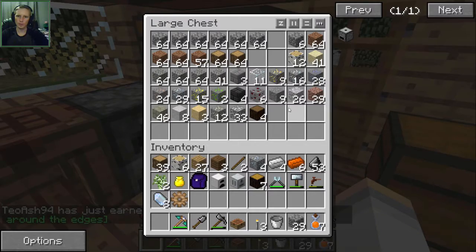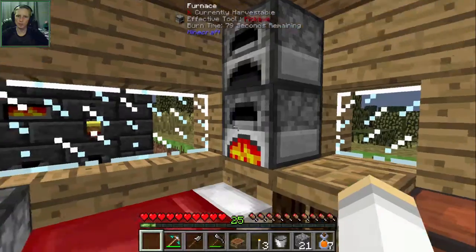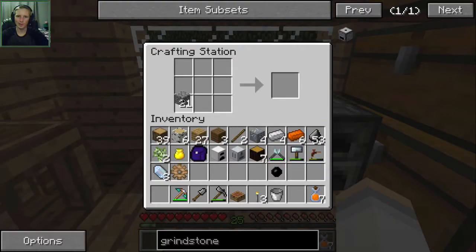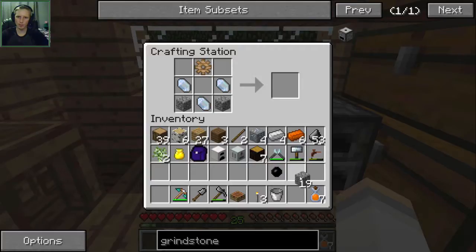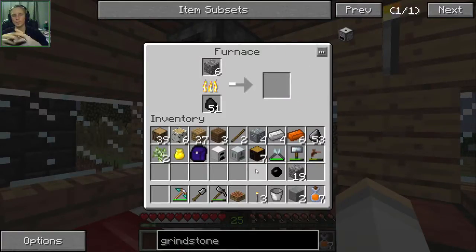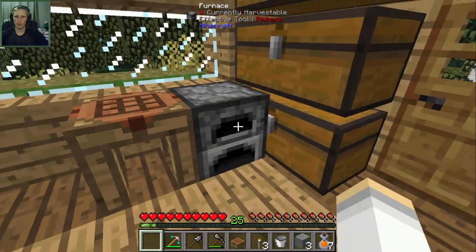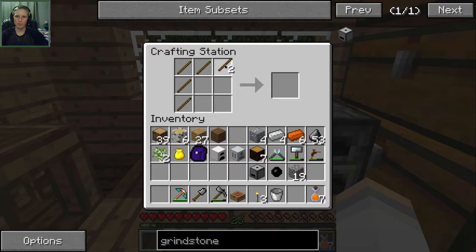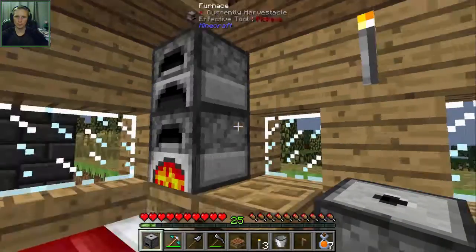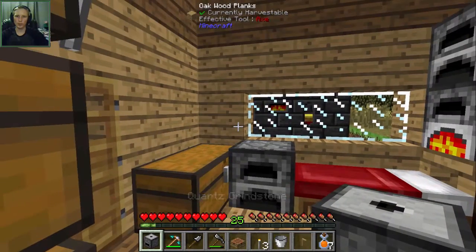If I put the tin in the smeltry it's going to mix with the copper, and I just want the raw tin. So we need three stone and two cobblestone. I keep clicking on the wrong one for my crafting table. So just those two on the bottom and then three stone - there's two, we need one more just to make the grindstone so we can get the tin without missing out on duplicates. There's the grindstone. Now we need to make a crank.